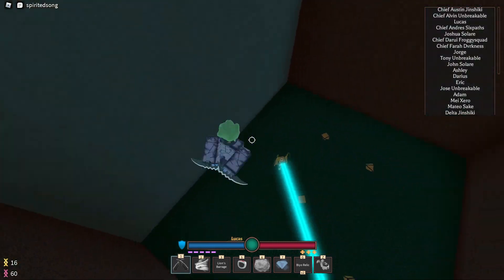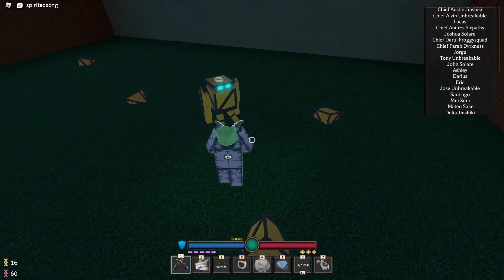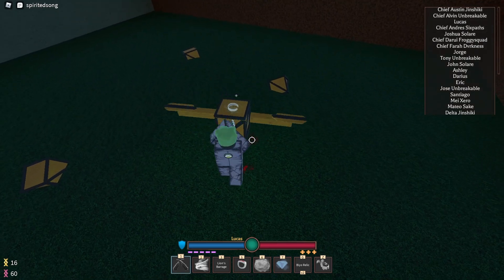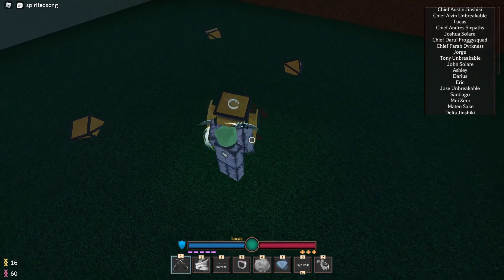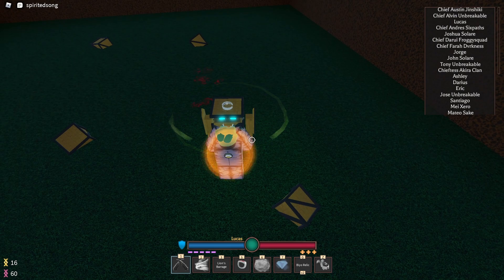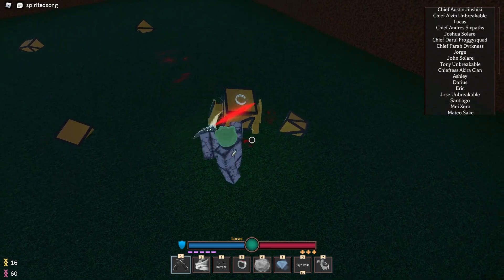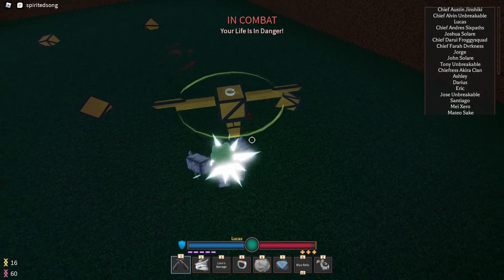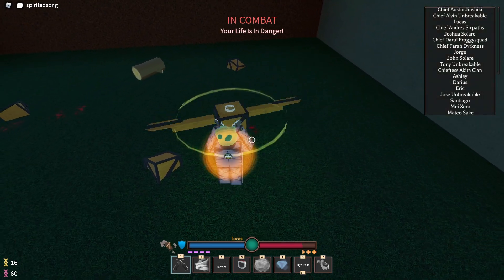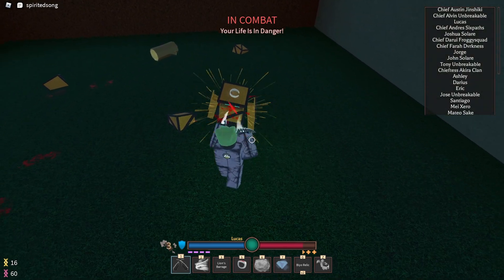He has two moves: a beam right there, and then the little twerp — those are his only things. I usually just 3-in-1s block, couple-in-1s block. It's really simple. He does a lot of damage, though. You can sub out of it.